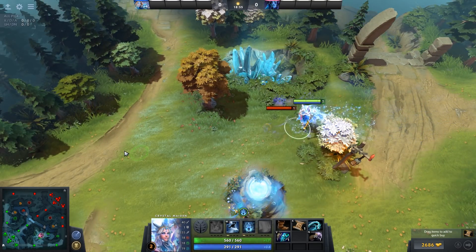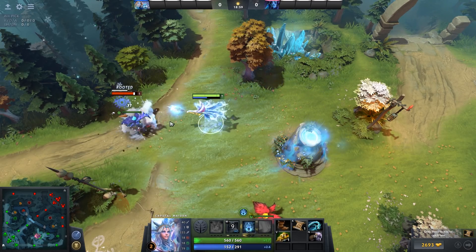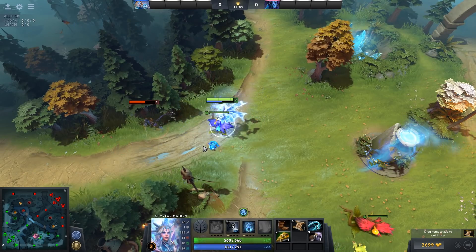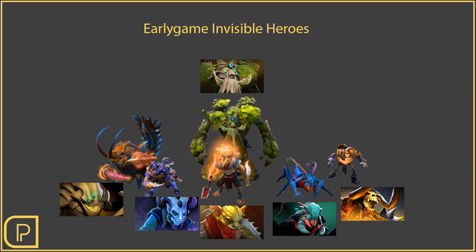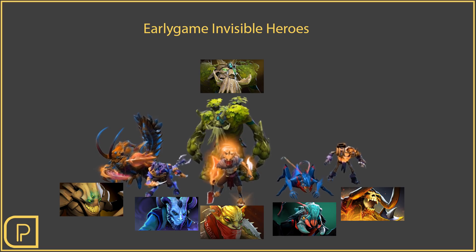Even if you dust somebody and they walk out of range, they will still be visible to you. So if you're trying to chase or catch a hero, dust is much better than a Sentry Ward. There's a small chance you'll need these detection items at the start of the game if you're against an invisible hero, so keep an eye on the enemy heroes. If you plan ahead to bring detection to your lane at the start, it could give you a huge advantage against those heroes.